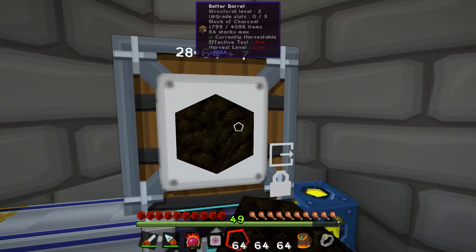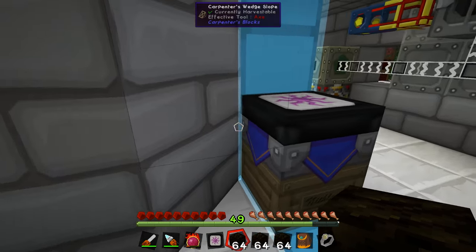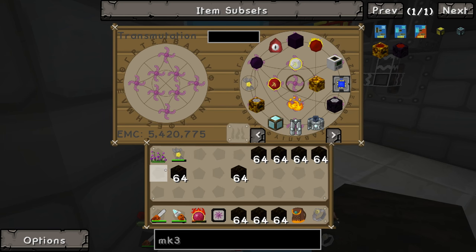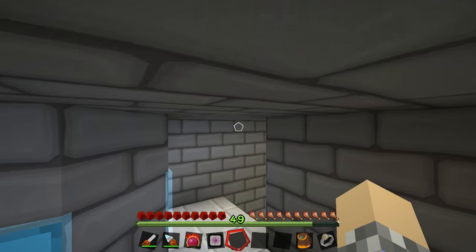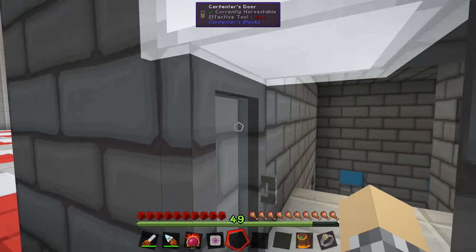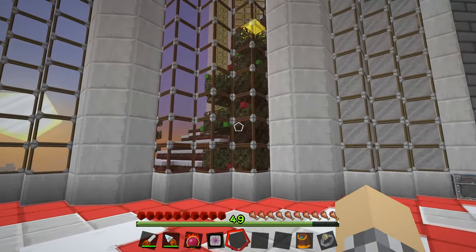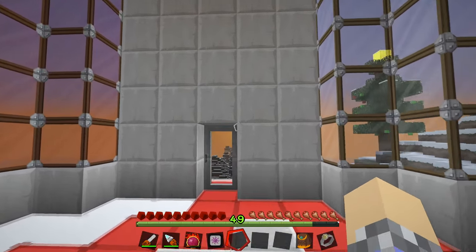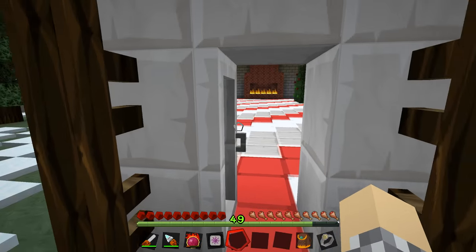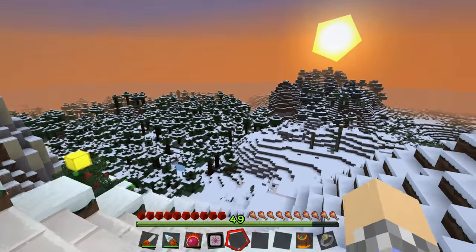There we go — I've shown you how those work. I never have to hear about power flowers ever again. That's your Christmas present! They've been built, and if you want to build them in your world, hey, I won't hold that against you. I understand some people like to play this fast, just burn through it. If that's your thing, the power flower is definitely the way to do it — it'll get you to the end a lot faster. I like the slow burn.